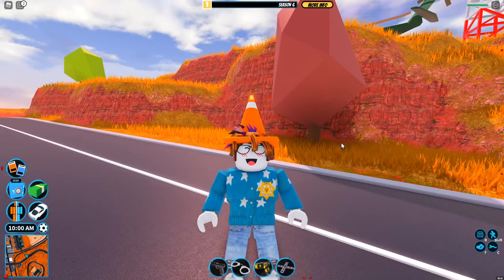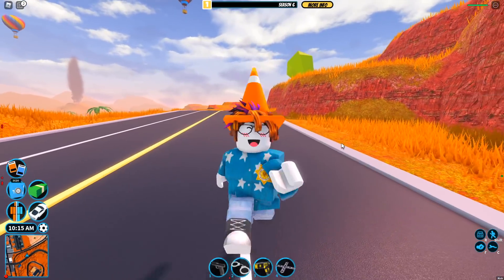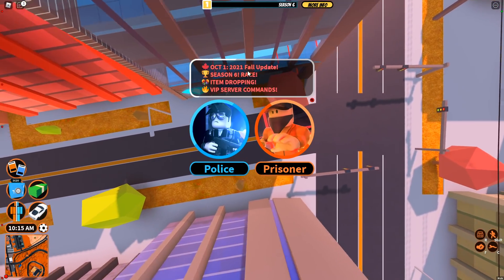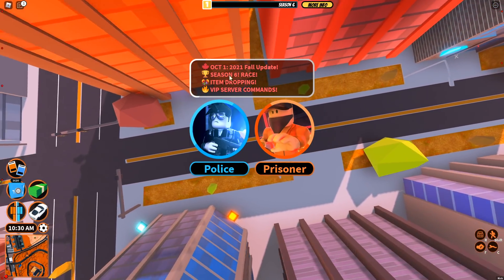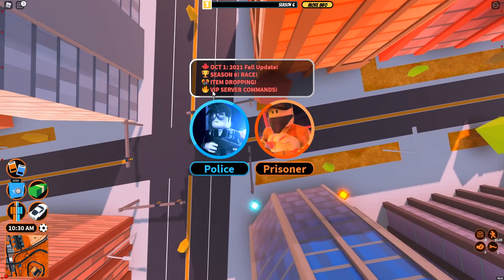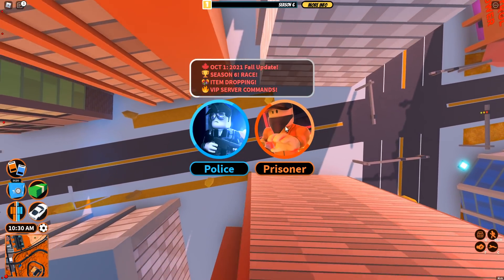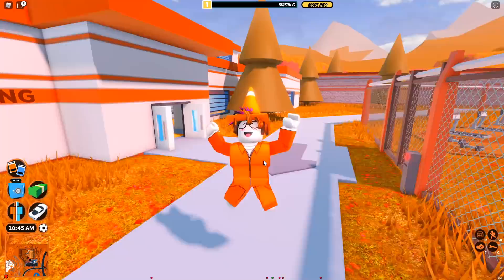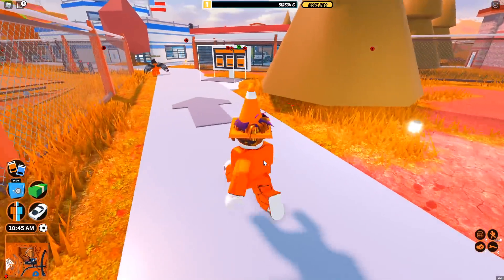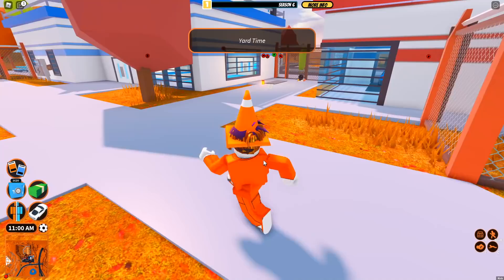Hey guys, welcome back to another video. The brand new Jailbreak fall update has just dropped — it's October 1st, 2021, fall update Season 6 Racing. So it's racing season with item dropping and VIP server commands. We're going to go through everything in today's video, so please make sure to leave a like and subscribe. Watch it all if you want to know everything.